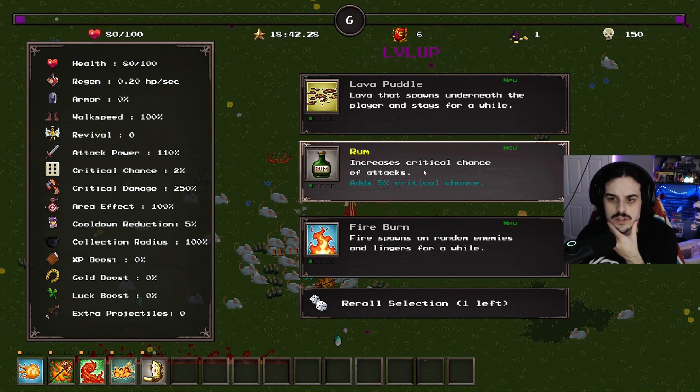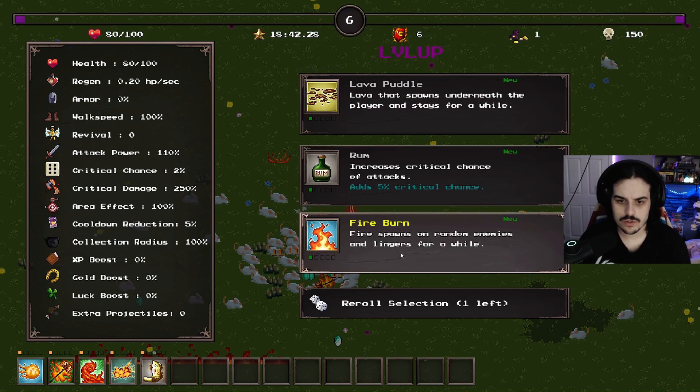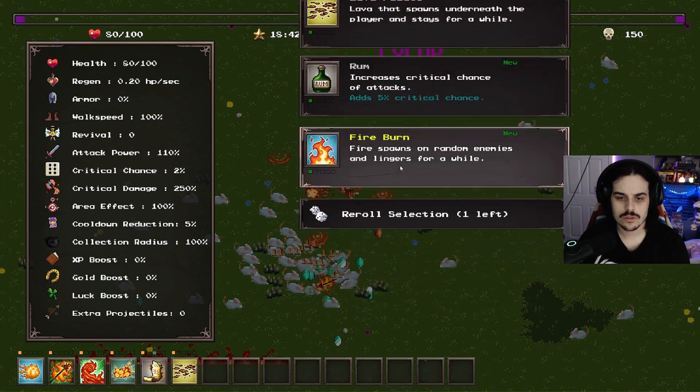And then increased critical chance. Lava that spawns underneath the player and stays for a while. Fire spawns on random enemies and lingers for a while. Let's do the lava puddle.